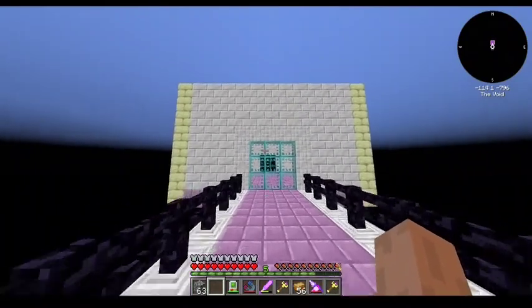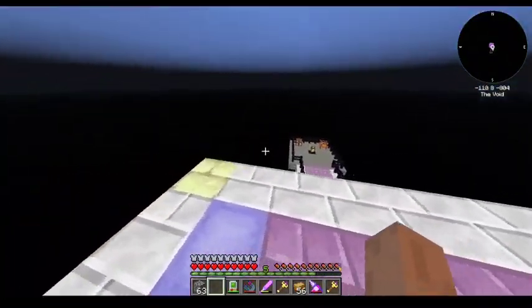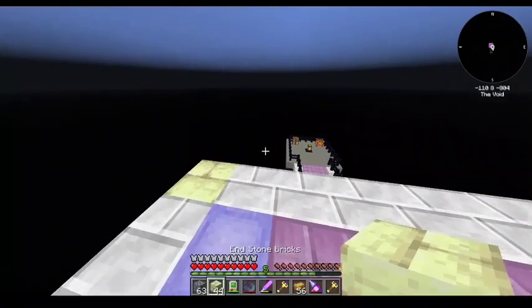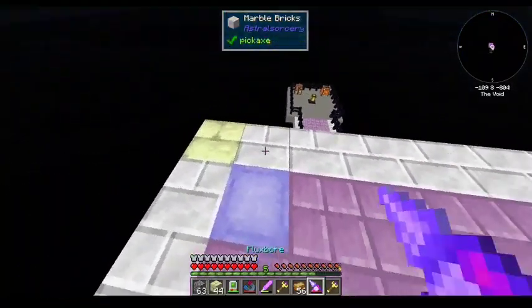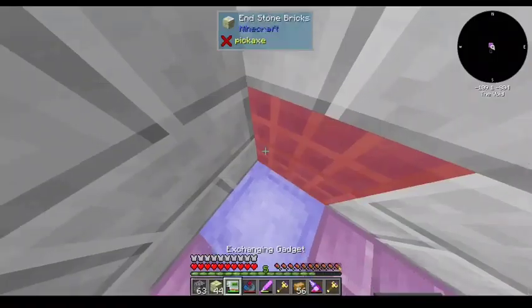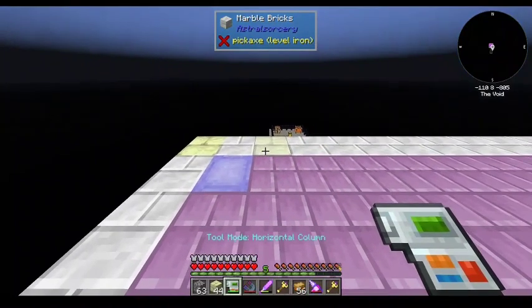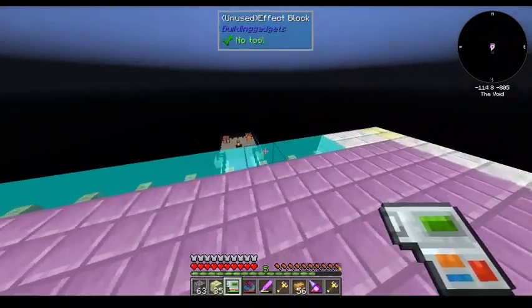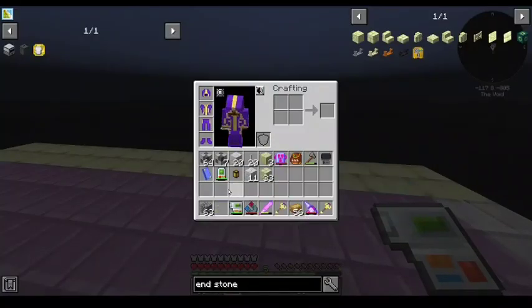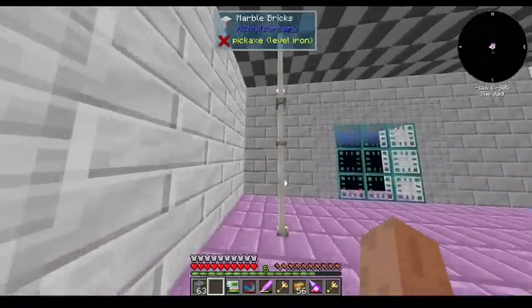It now looks still like a box, but it looks like a box that is bordered in some way. You can replace all of those marble blocks along the corners with endstone. Now you'll have — from the front — a sort of nice border. You can't see it from the inside once the walls are up, so no big deal there.